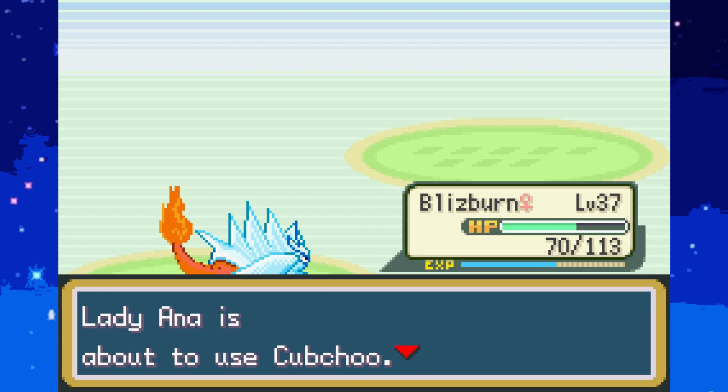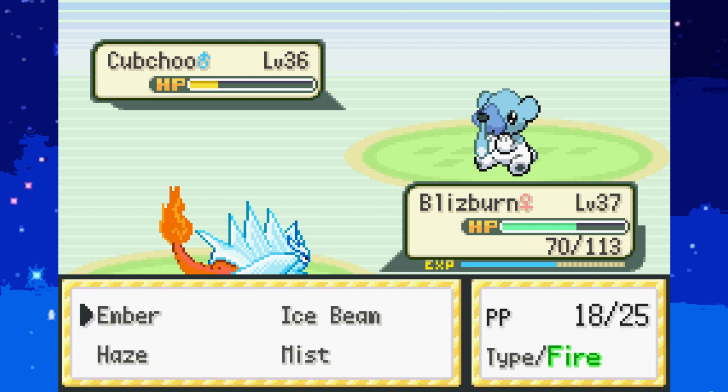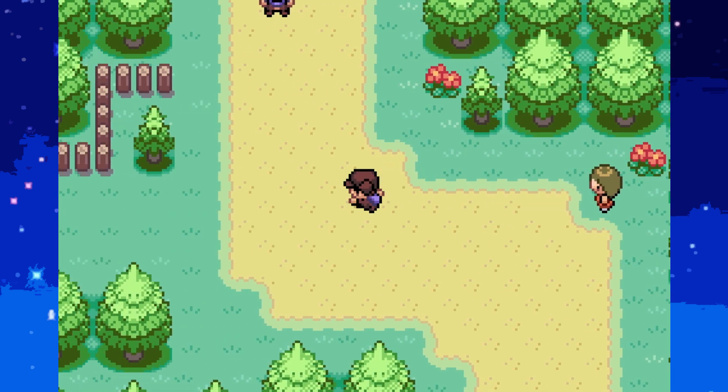Cub Chew - we can just easily take care of it with an Ember. Nice. One more Ember. There we go. That critical hit there - couldn't get out of the air the first one.